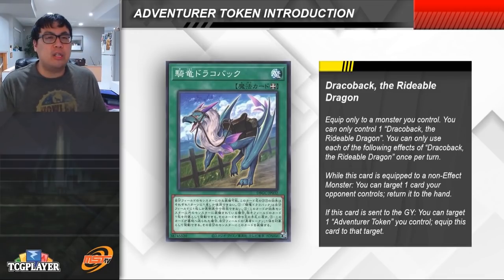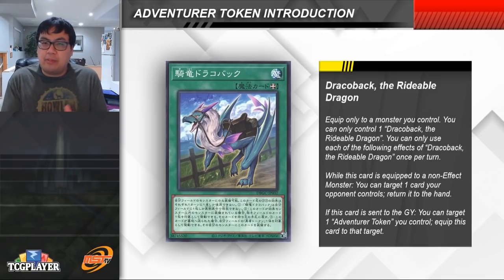The last piece of the engine is Dracoback, the Rideable Dragon. This is typically played as just a one-of because it's a free plus one when using the Adventurer Token engine. It's actually kind of a going-second card despite being an Equip Spell. While equipped to a non-effect monster, you can target a card your opponent controls and return it to the hand. So you search it for free with Fateful Adventure, and if you're going second, you equip it to your Adventurer Token to bounce something on your opponent's board. It also re-equips itself from the graveyard to your Adventurer Token, keeping the bounce effect live.